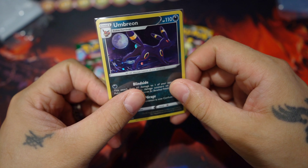Alright, let's just see what we're going to get here. The reverse Zinnia's Resolve — not bad. And a non-holo Spinda. Ouch. Yikes. Thanks for watching. Bye.